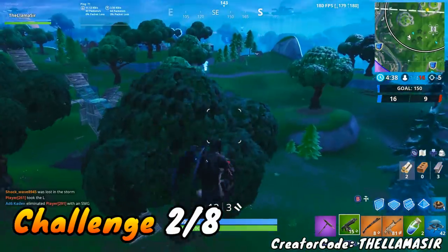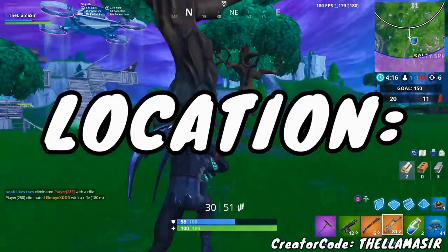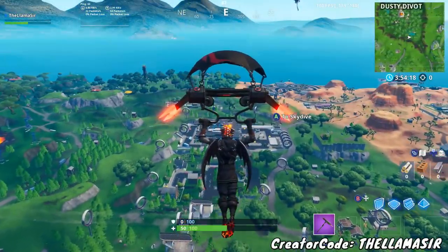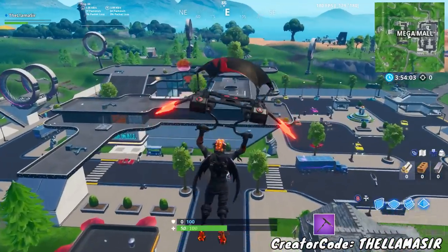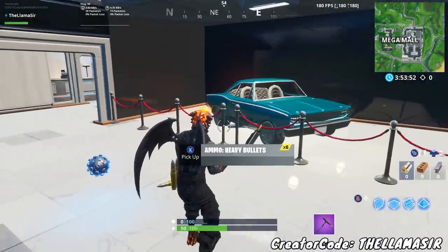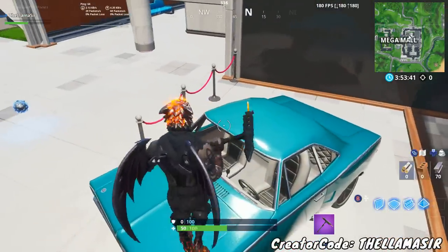Moving on to the secret star location — there is definitely a secret star since it's an odd-numbered week, so you get a free battle pass tier, or XP if you're already at tier 100. You do have to complete nine weeks of challenges and unlock the ninth loading screen before you can access this star. For the exact location, drop towards Mega Mall, go to the giant mall building, and enter through the west side. As soon as you enter inside, you'll find a car behind these roped-off barriers — the star should show up on top of there, as long as you've completed nine weeks of challenges and unlocked loading screen number nine.